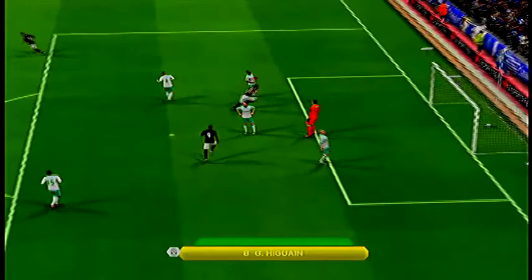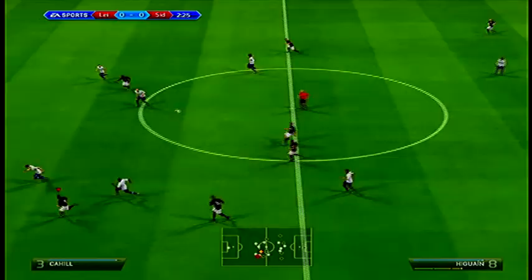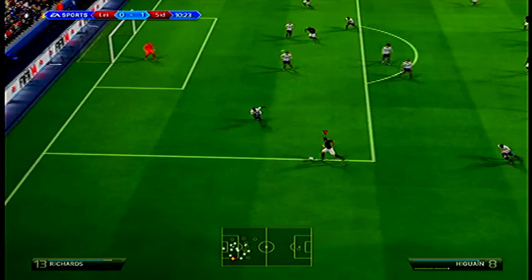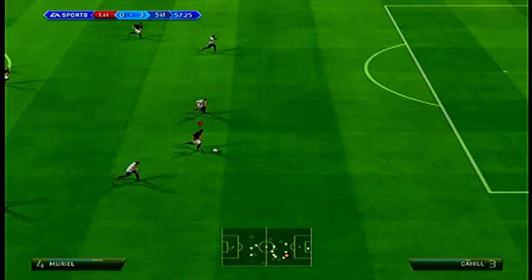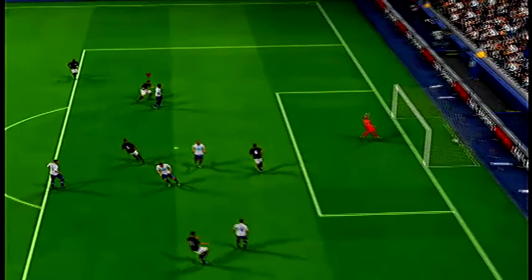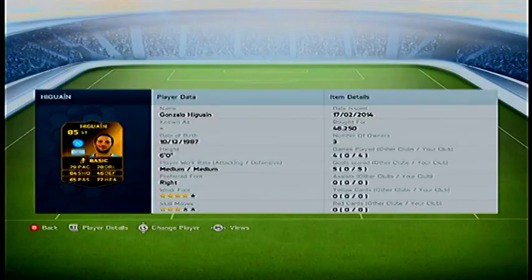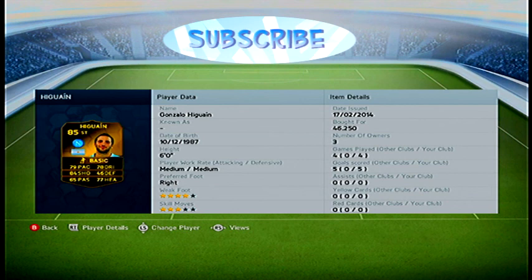He is a very good pull if you want him involved in your team, and he's only 45,000 coins which is pretty cheap considering he's 85 rated. As you can see, a great classic effort unluckily hits the post, and another great header from Higuain. Overall, I only played four games with him and he had five goals scored, which is really good. Like and subscribe guys — thanks for watching and peace.